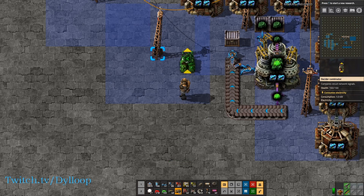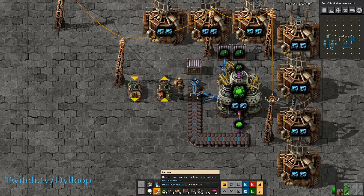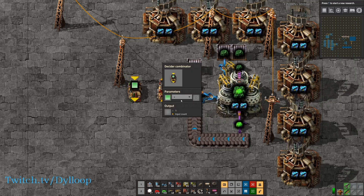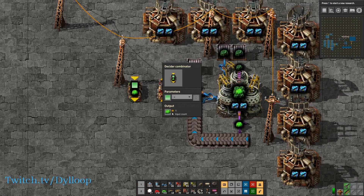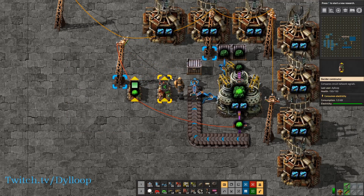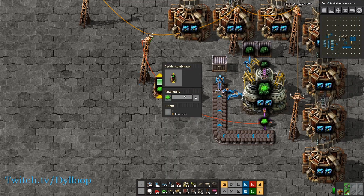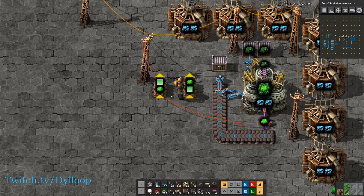Then we're going to set up two decider combinators, set up the same way as before with a little something in between. The first decider combinator: green signal is equal to zero, output the uranium count as an input count, feed it into itself, and take this inserter as an input. Put this on the power pulse so we can read the signal. Next, set this one up so that if uranium is over zero, output a one green. The reason for this is we need to make sure this inserter actually picks up a piece of uranium before we reset the counter.